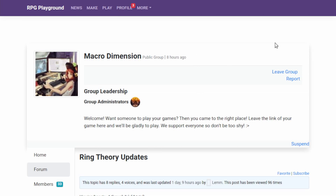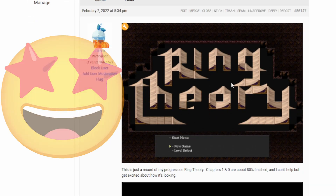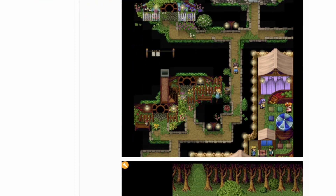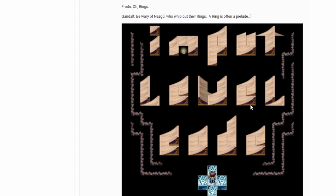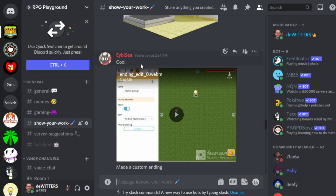Another thing I wanted to show you is that in the group Macro Dimension, Lem has shared some screens he created — it's actually like a main menu, but he fully made it with tiles and a tile map underneath. As you can see here, it's for a game called Ring Theory, with a main menu where you can select items. He also has other examples showing how to create cool letters and numbers using just tiles, as well as a false text example.